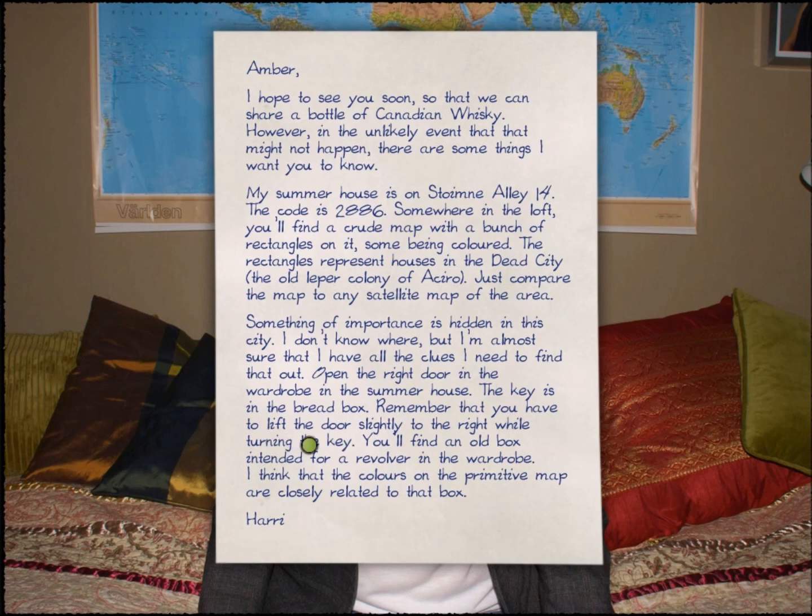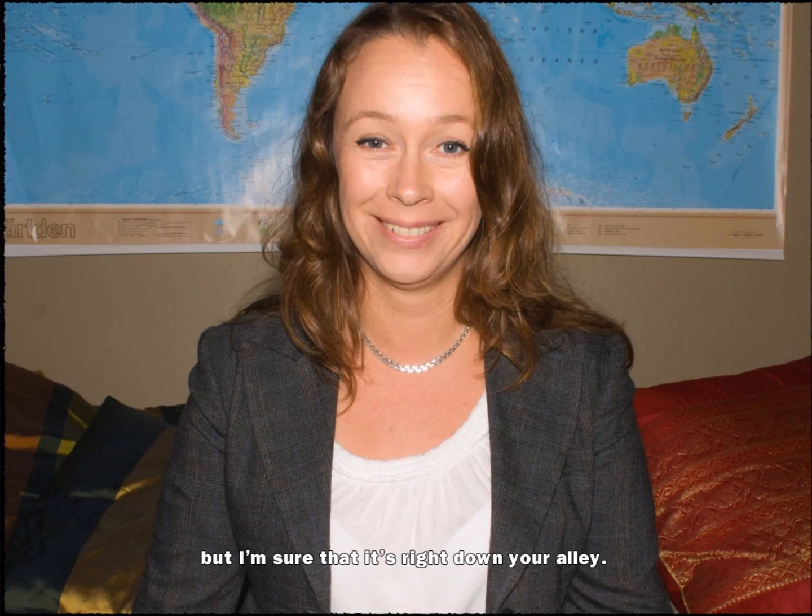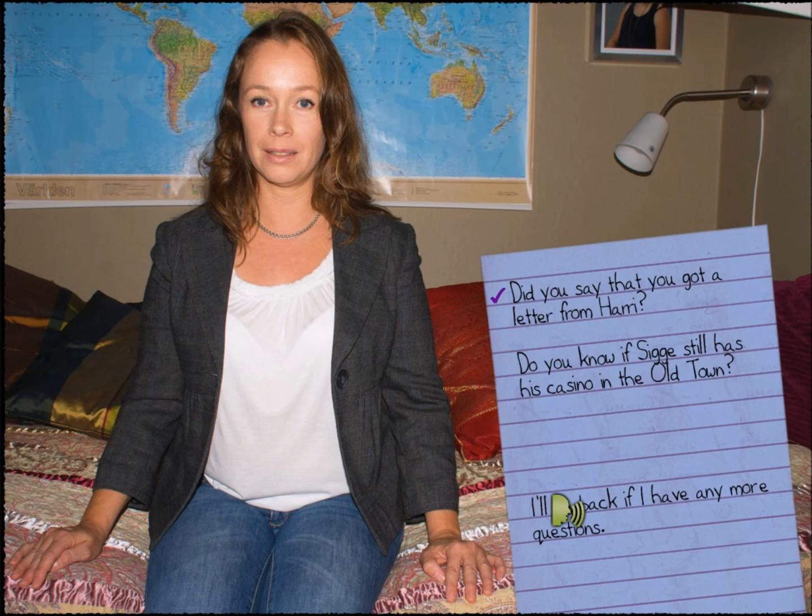Harry's letter also mentions the wardrobe: 'Open the right door — just lift the door slightly and it'll open fine.' So it's not actually locked; the lock is just tricky. And at the very end of the letter, it reveals where the revolver box is — the revolver used to kill Olaf Palme — it's inside the right-hand part of the wardrobe.